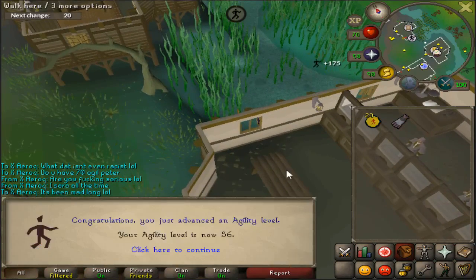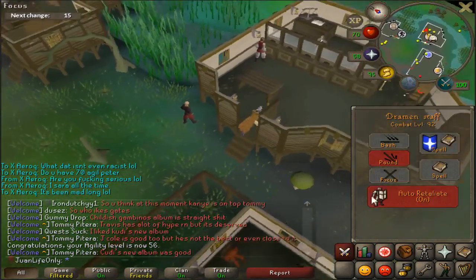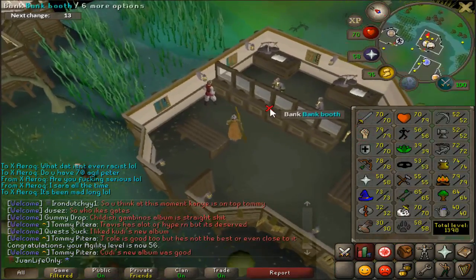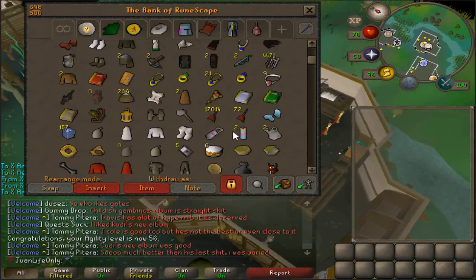I also have 1,600 molten glass left, so let's see how many crafting levels I can get out of that. Just hit 56 agility - I still need 14 agility levels to go for 70 for my master clue, but I'll stop here and work on it every now and then.